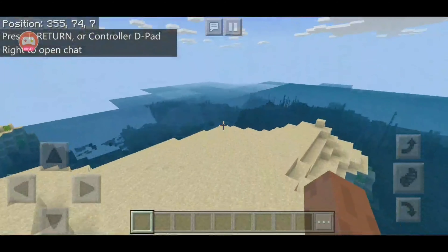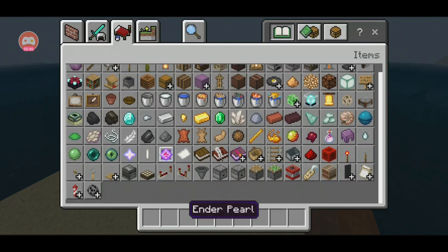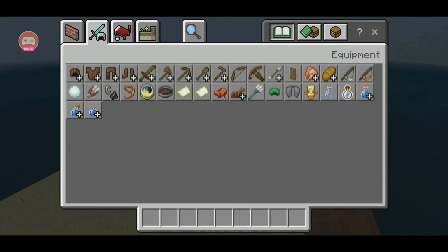I'll give you a good stronghold seed. You know, you can just go under a village where there will be a stronghold, just go to a stronghold. I'm just gonna make the end portal really quickly. I have ender eyes, so I'm just gonna create it quickly.